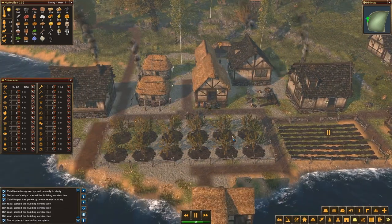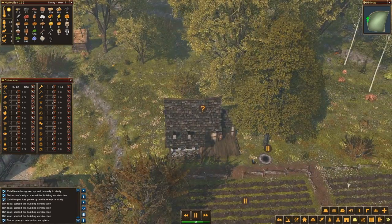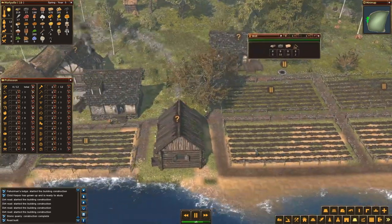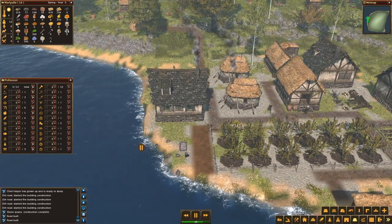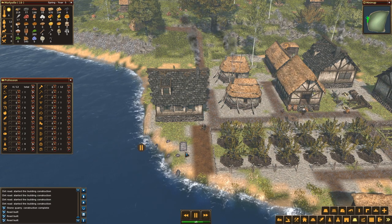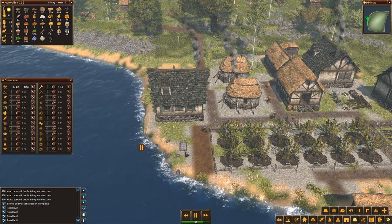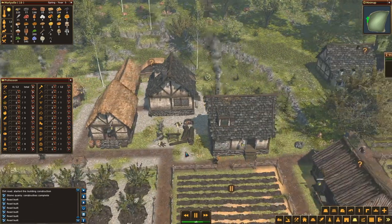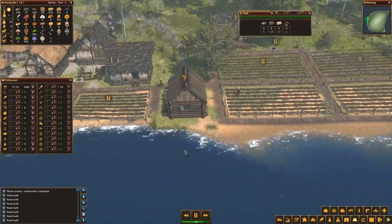I need one more farmer. I am still getting some fish, some meat, but not enough — definitely not enough. I survived the winter. A teenager has grown up and is ready to work — I will make you a builder for now so I can help build the roads.